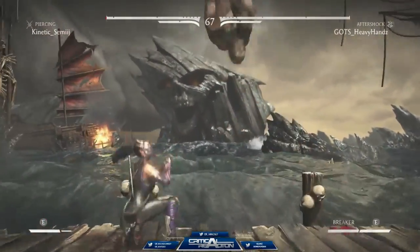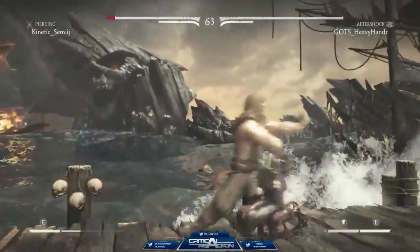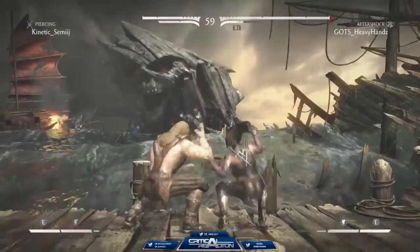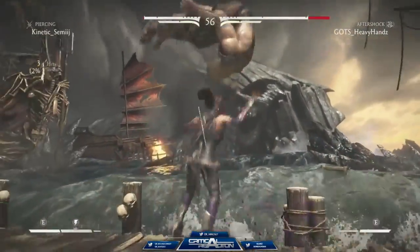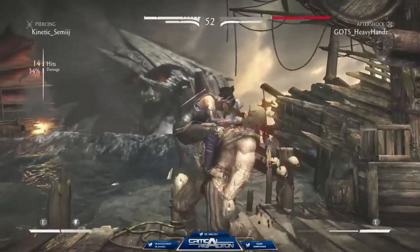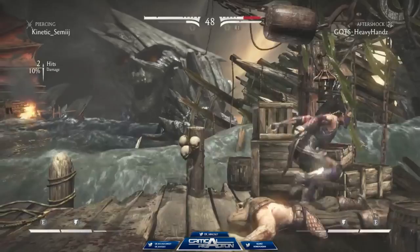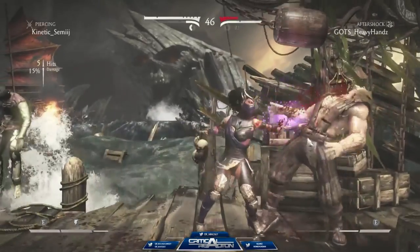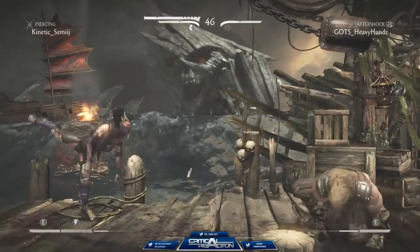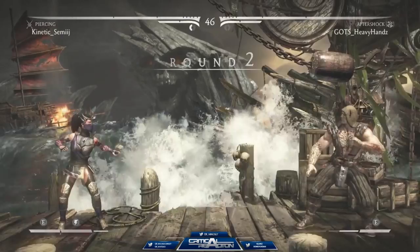No punish on the block teleport — that's kind of surprising, that's definitely a punish there. He catches him. Back one-two into the stabs, 35% damage, meterless too — are you kidding? And that move does break armor, folks. You gotta be careful if he's throwing that out there — you cannot do an armored wake-up. He is super safe with that.